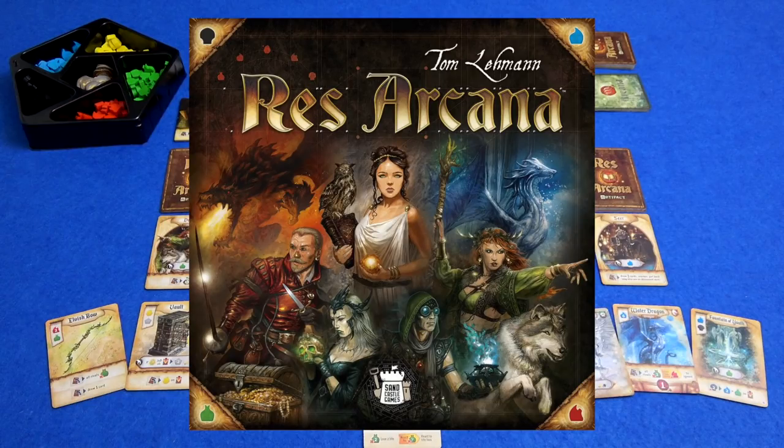Hi everyone, I'm Tom and today I'm going to be playing Rez Arcana, which is an engine building card game all about battling mages from designer Tom Laman, who is the designer of Race for the Galaxy, co-designer of Roll for the Galaxy, of Pandemic Expansions, and all sorts of things.